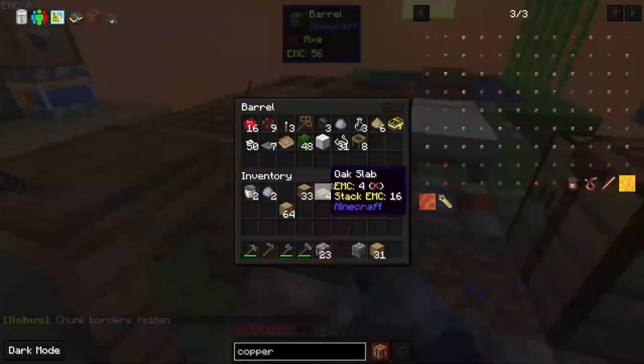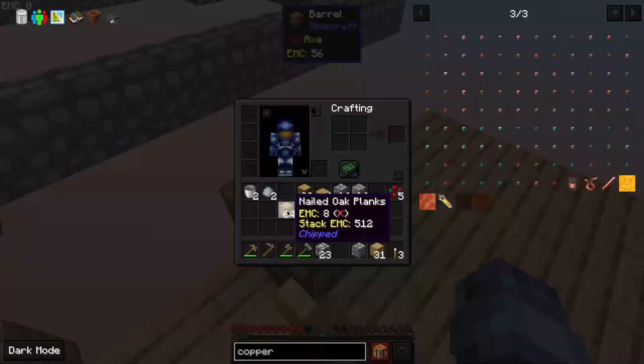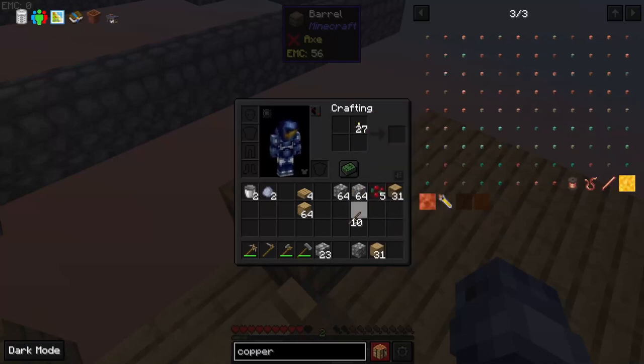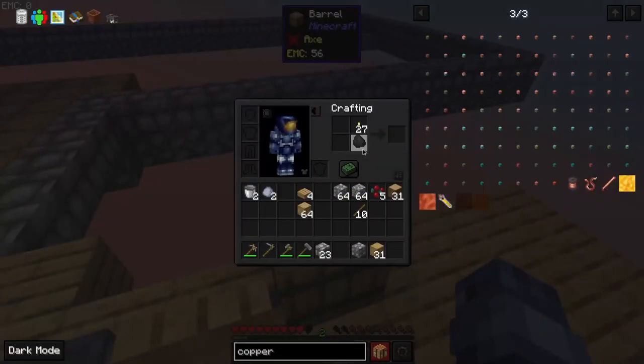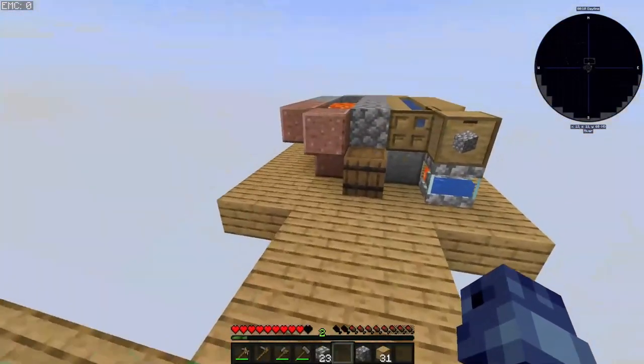Should make myself some torches. I should have a bunch of coal in here. Wait, why did I put — no no no no, stupid. Wait a minute, what was the recipe? Oh, it's just coal, never mind. Let's get back to building.